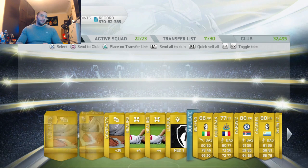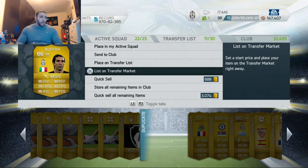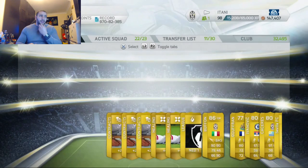86 overall Buffon — wow, he got a massive downgrade this year. I already have him, but 86 down to 83 or 82, I can't remember. That's a huge downgrade. He was one of the best keepers last year — I think he had the same rating as Neuer. That's unbelievable.